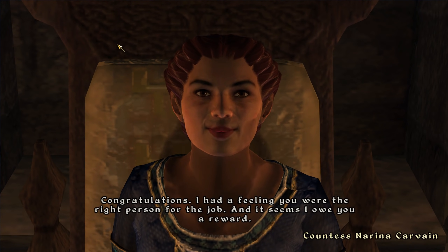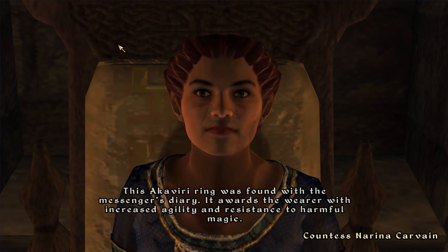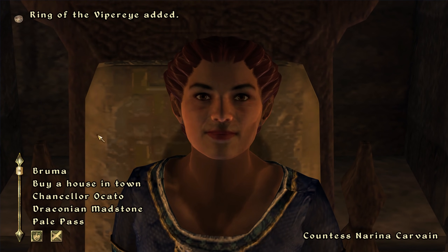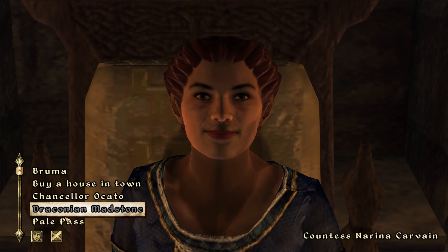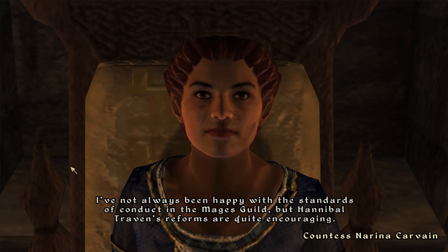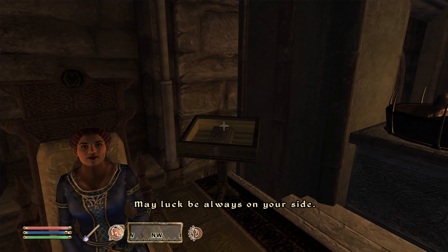Congratulations — I had a feeling you were the right person for the job, and it seems I owe you a reward. This Akaviri ring was found with the messenger's diary. It awards the wearer with increased agility and resistance to harmful magic. It's known as the Ring of the Viper Eye — I hope it serves you well in your future journeys. The Draconian Mad Stone is finally mine — it's the pinnacle of my collection. Pale Pass — with the information you've given me, it could take scholars many years to amend the history books. We're about to fight a really bad necromancer, so you might want to put a cap on that praise.